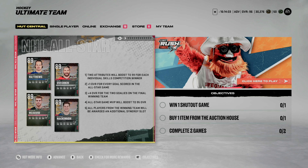First thing is first: two attributes for this player will be boosted to 99 overall for each individual skills competition winner. So let's say for example Alex Ovechkin wins the hardest shot — something like slapshot accuracy and slapshot power might be increased to 99 overall. In addition to that, any player that scores a goal in the all-star game is going to have plus one overall added for every single goal that they score.